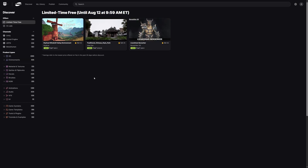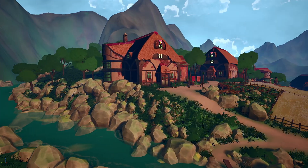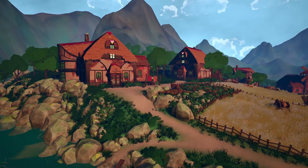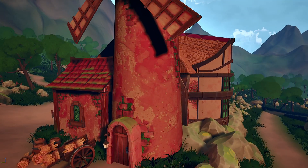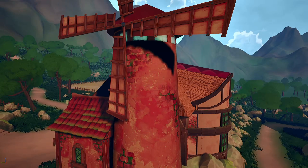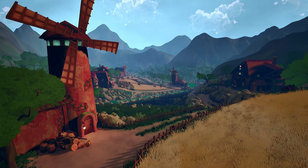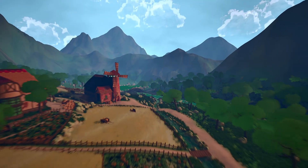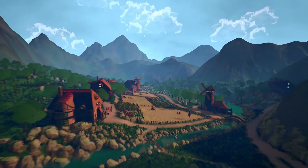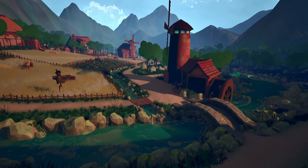Let's jump in and take a look at the Stylized Windmill Valley Environment by Style Arts. The technical details list features such as high attention to detail, game-ready and optimized, unique asset concepts, and high quality assets. There are 93 unique meshes with collision and LODs, 127 materials and material instances, and 215 textures ranging from 1K up to 2K. And really, the images you're seeing speak for themselves — this asset pack is an absolutely gorgeous stylized environment.